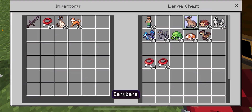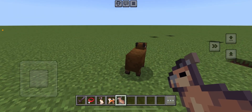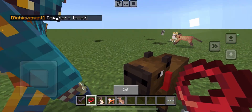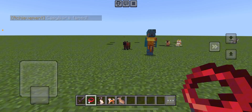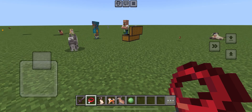The next mob is the Capybara. They all do basically the same thing — they're just different animals. You can make them sit, and they'll follow you around. Watch — he's going to teleport over and follow me. So cool!